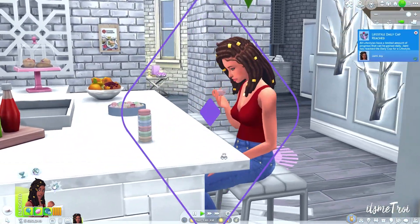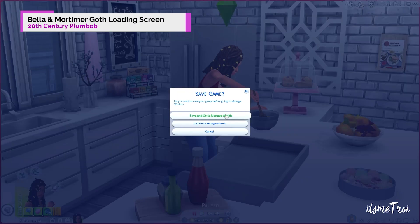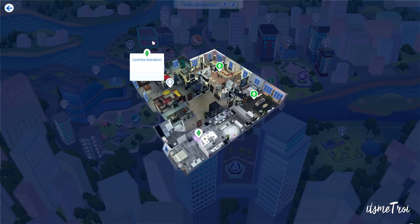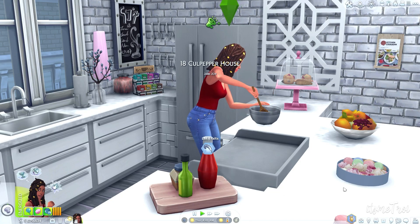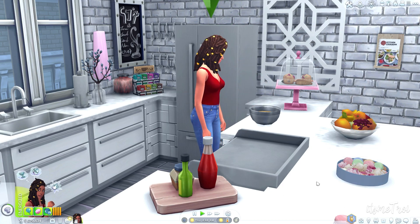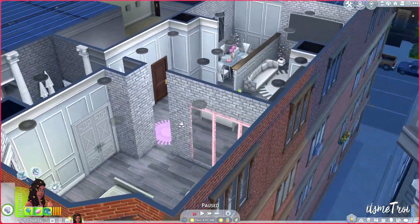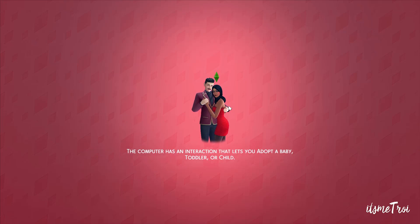You know I love me some loading screens, and 20th Century Plumb Bob never disappoints with default replacements. This is the Bella and Mortimer Goth loading screen. What's different is the plumb bob in the middle has been shrunk down so it appears on top of Bella's head. It comes in three different colors — blue, red, and white — and my favorite is the red; it just does something for me. Bella and Mortimer are iconic, so make sure you go check this out.